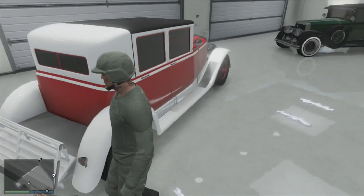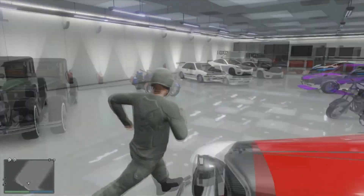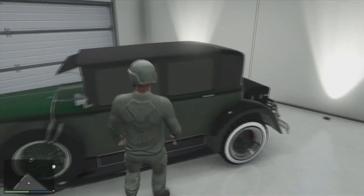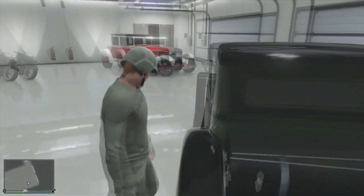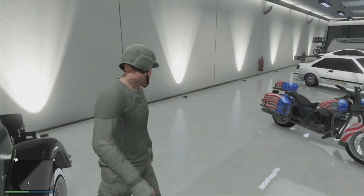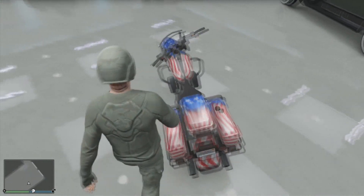We have the modded Roosevelt with no luggage or tires on the side — this one I got for modding. Then we have the regular Roosevelt with everything; I bought this with my actual money so I had to actually work for money for that one. This is the Sovereign.